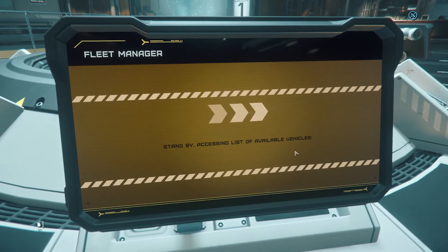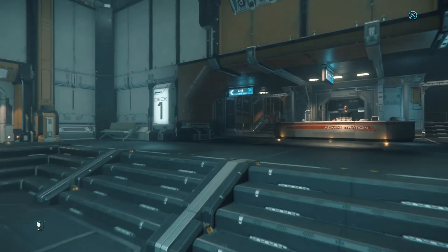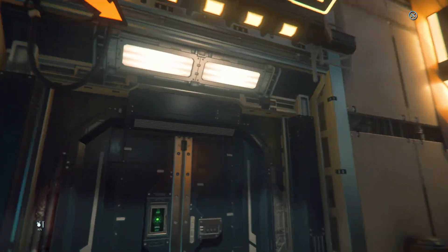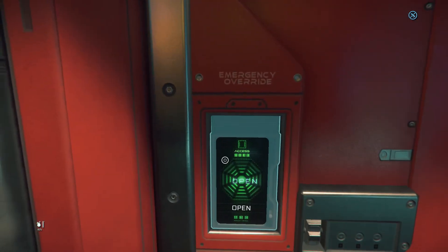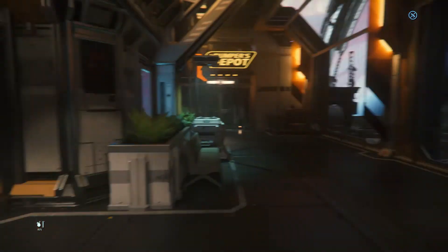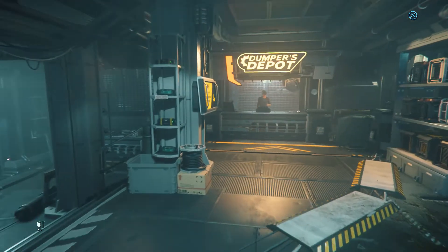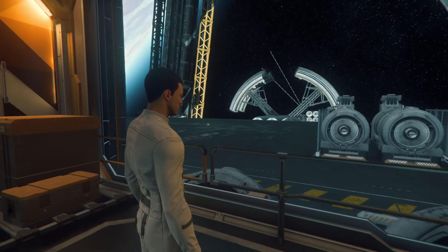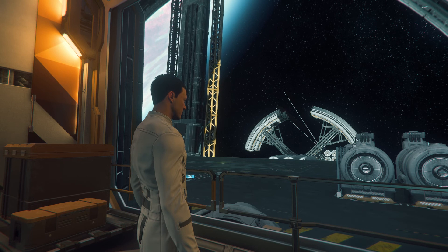Here at these monitors you store your ship. I scroll down to my Cutlass Black and store it — make sure you click on that and the ship is now stored. Whenever I need it again I just come back here and claim my Cutlass Black. You also have a component store and shops for clothes, weapons, and ship systems sold at Dumper's Depot. That's a basic tutorial of how you get started in Star Citizen — I'll see you in part two.